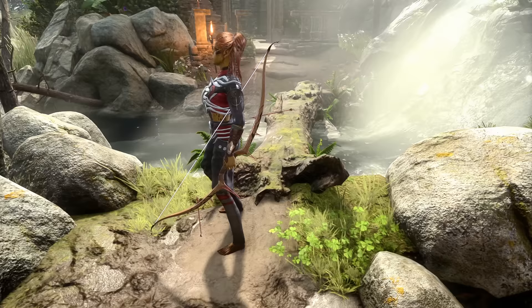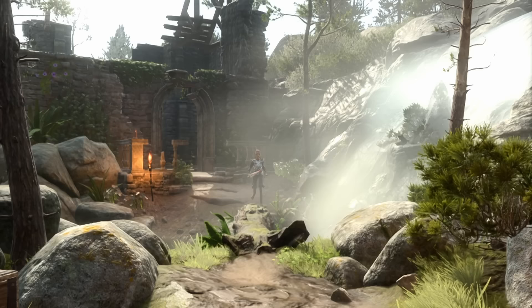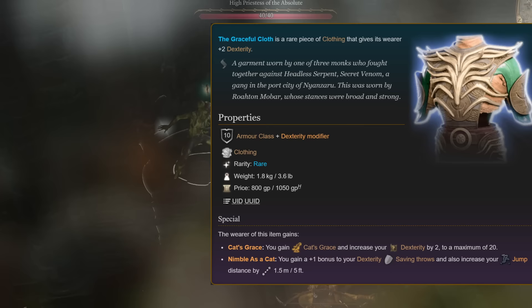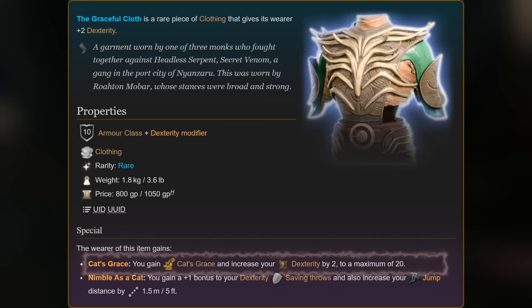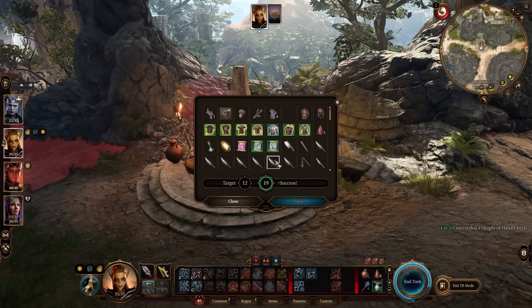This next set of items is what I'm calling the Master Thief set, and it does exactly as the title states — it creates one of the most versatile setups for a thief that you can possibly imagine. The first item is the Graceful Cloth. This item is incredibly strong and one of the more overpowered items in the game. First off, it gives you permanent Cat's Grace — normally obtained through the enhanced ability spell — which gives the target advantage on all dexterity checks.